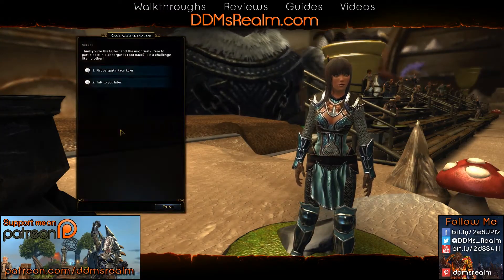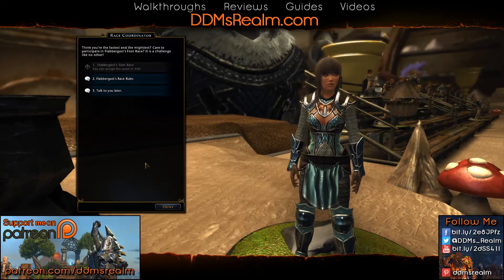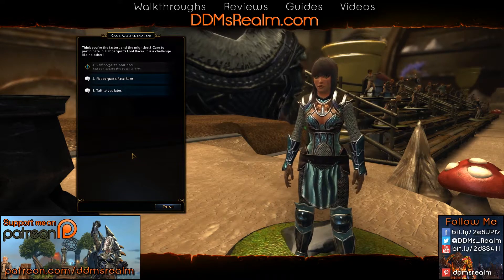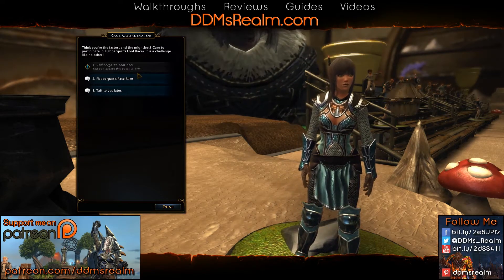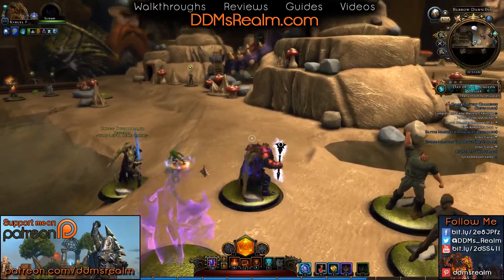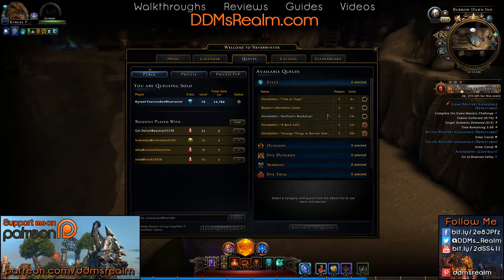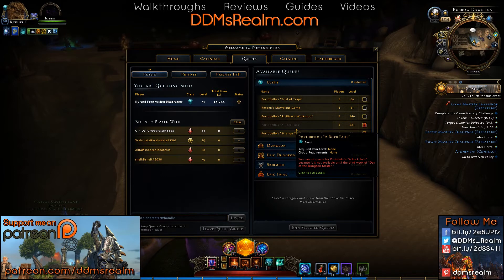If you really want to grind this out, the foot race is the place to do it. We got three wins in a row — nine accreditations there and four for the daily, so that gives us 13 for right now. You can continue to earn these accreditations when you come back — in 45 minutes you can come back and do a few more races. A good thing to do while you wait is to throw up your queue and run the event dungeons. This way you can get your report cards, grab your dice, and there are even a few other things that drop, like the beholder tank from the Artificer's Workshop. That right there is how you go through the daily stuff: do your daily quests, do your evaluations, and then run the race.